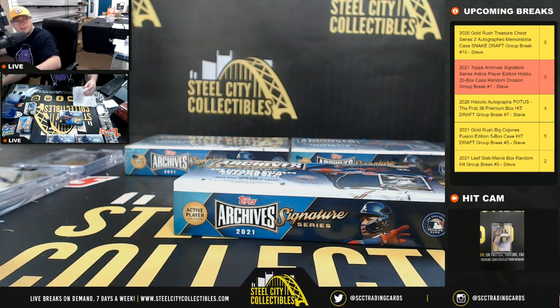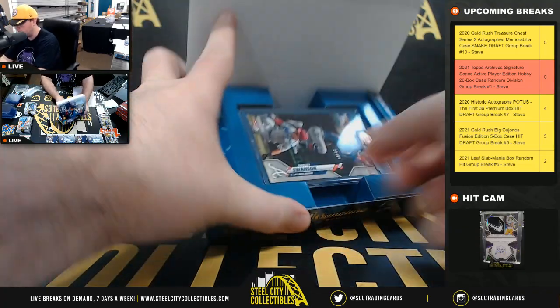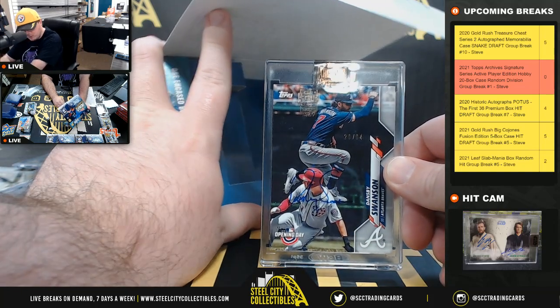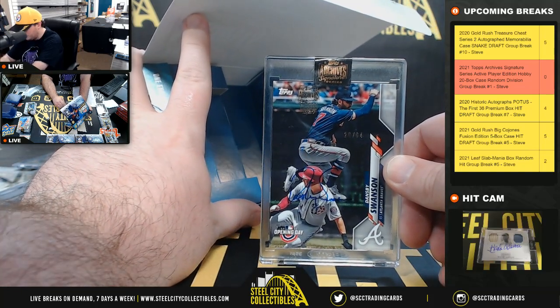Box number 18 — number 26 of 64, from Topps Opening Day, Dansby Swanson, National East going to Brad.